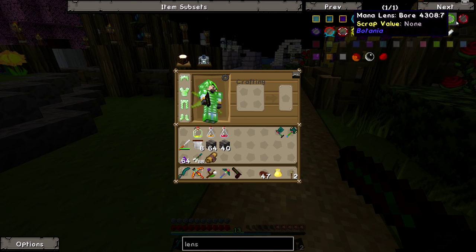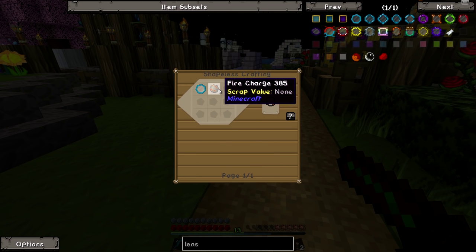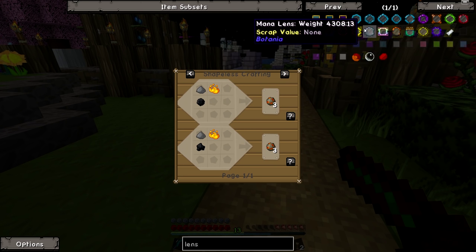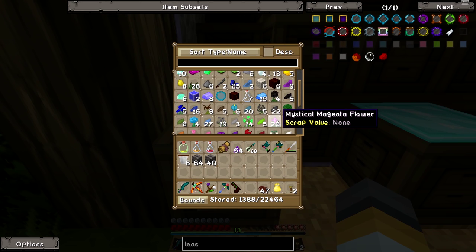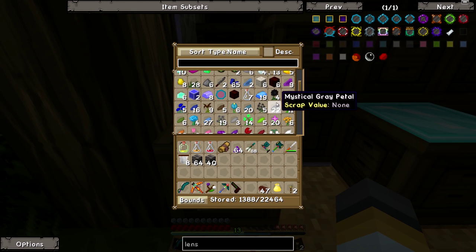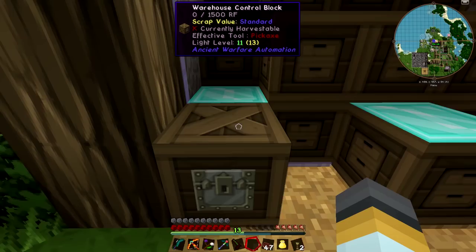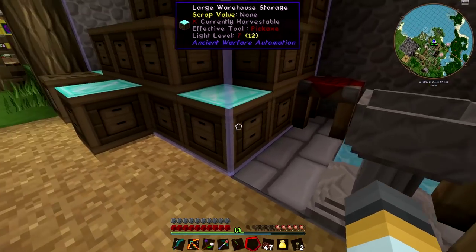Let's see how you make that lens. Gravity bore, damaging phantom, kindle - kindle, that'll be the one that sets fire to things. So we need a fire charge and a regular mana lens. How do you make a fire charge? Simple: gunpowder, coal, and blaze powder. I'm going to grab a lens first, which is four mana steel and a glass pane. The problem with glass panes is they're a real pain to make - get it? We need a mana lens: a glass pane with a ring of mana steel around the edge.